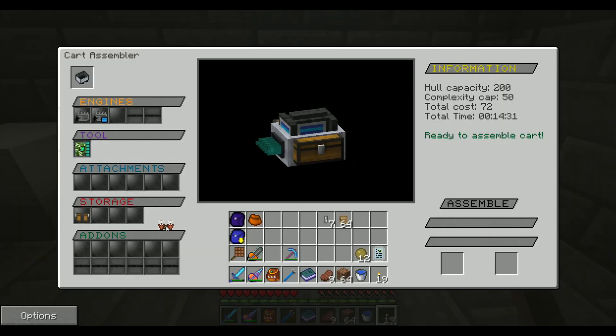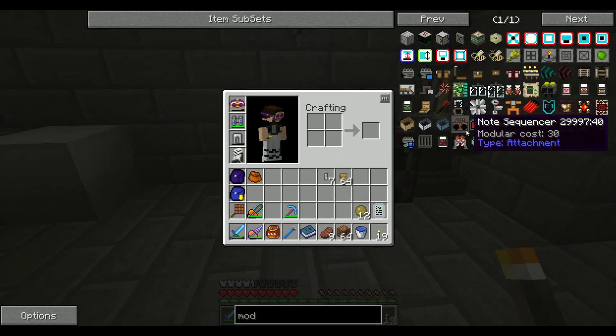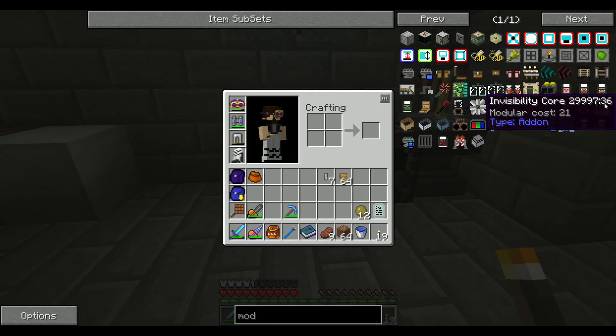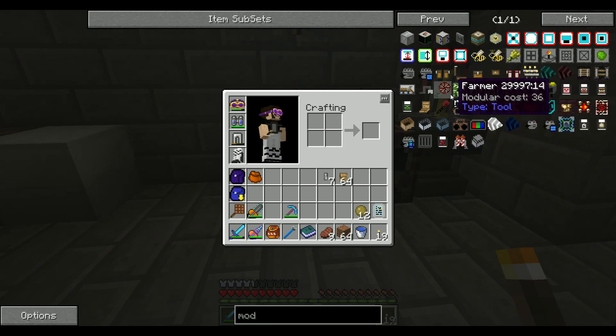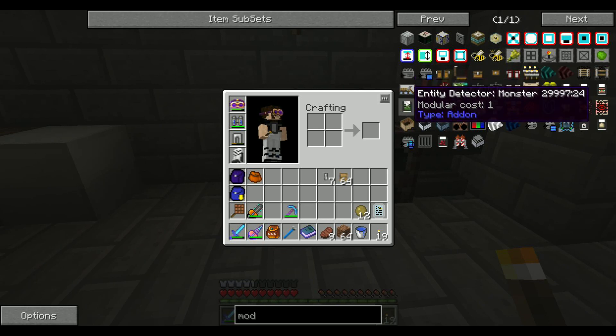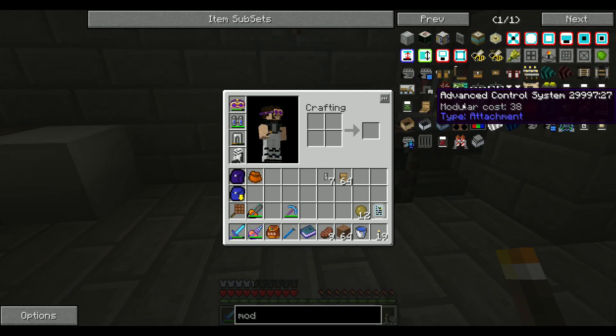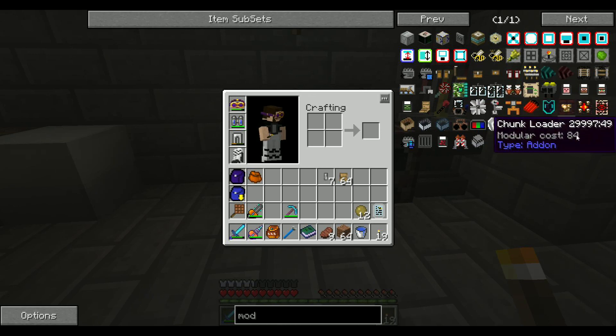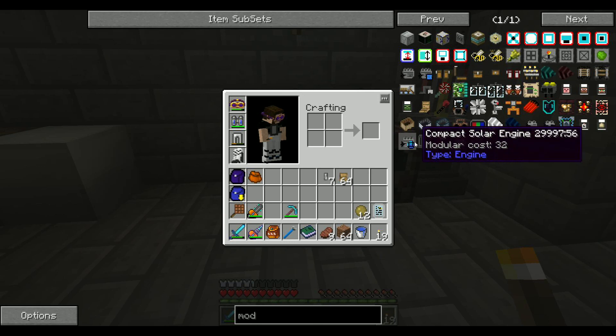This thing will automatically fertilize the area, and it goes in attachments. With that, let's see if I need anything else. I have some tiny engines — they don't produce as much. Invisibility core — I can make it invisible. Farmers used for potatoes and wheat and stuff. Track remover, bridge builder, entity detectors, control system if you want to ride your own cart. Shooter for mob grinding, cleaning machine to pick up stuff, divine shield to protect itself. There's a lot of cool neat stuff.